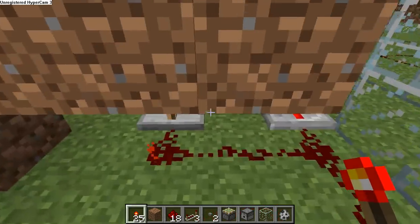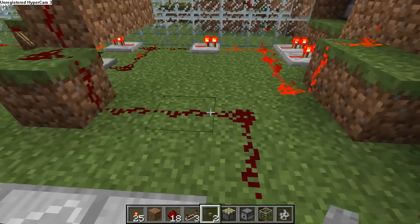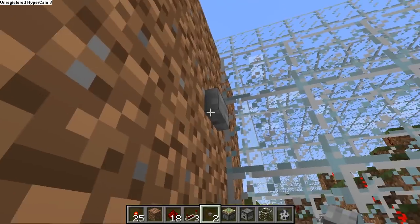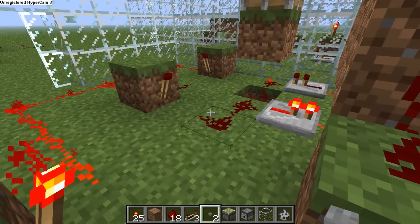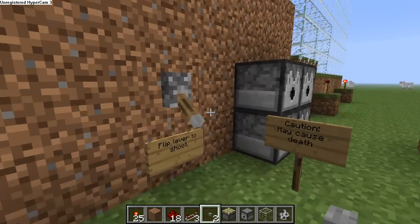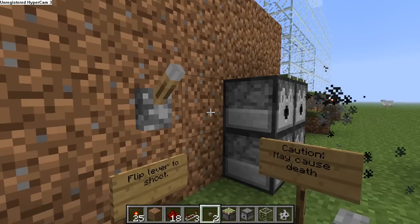See? So we tap it, and boom, it flicks. And the way this is built, it will happen every time. Now that the clock is working, let's go ahead and flip our lever to the on position. And there we have it — a nifty little kill machine.